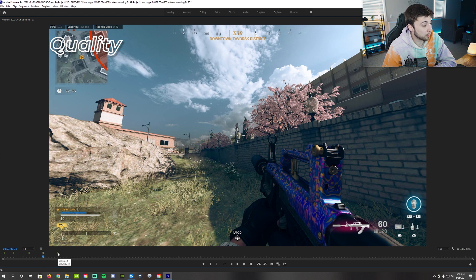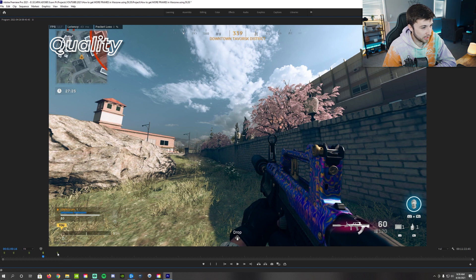Now jumping from quality to ultra performance — ultra performance is going to be, as you will see in a second, the worst looking image of all of them. It's super muddy, super blurry. It doesn't look good at all. This is actually my least favorite of all of them. They also say that this particular setting with ultra performance is meant for 8K gaming, so if you're playing on an 8K monitor then you're going to get a little bit better image quality. However, as it stands on 1440p, I can only imagine on 1080 this ultra performance looks absolutely terrible. I wouldn't recommend it to anyone.